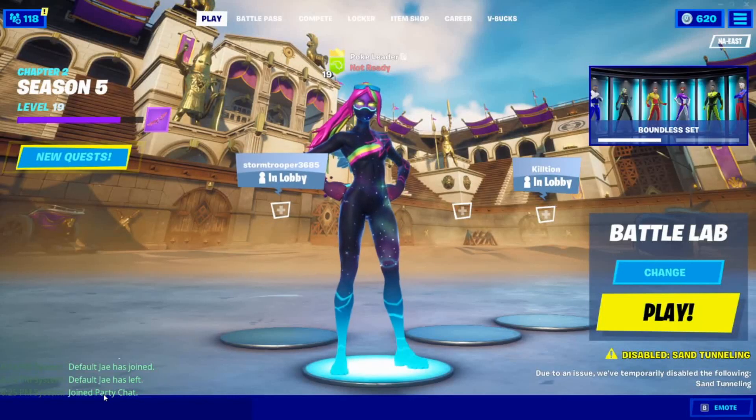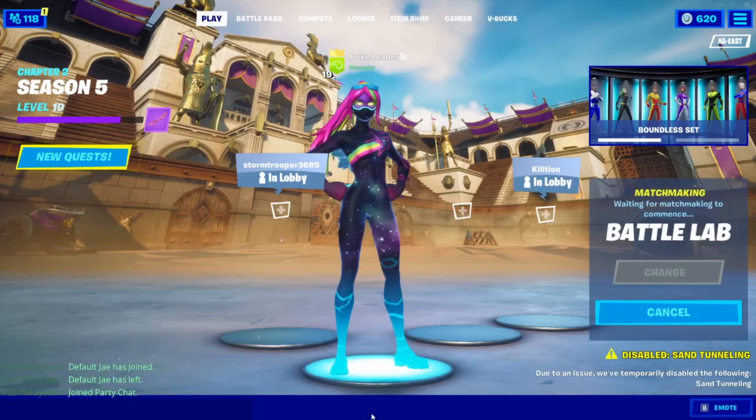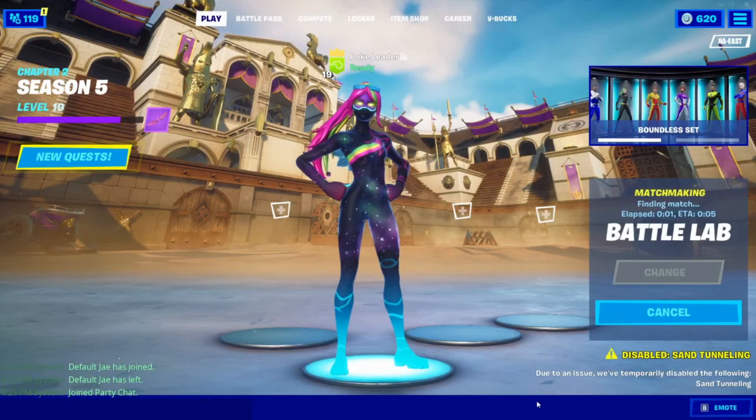Hello everybody, welcome back to another video. Today I'm going to show you guys how to catch the green shield fish in Fortnite Battle Royale. First thing, Battle Labs is way easier to do it because there are no other enemies to fight against, so make sure to go into Battle Labs.